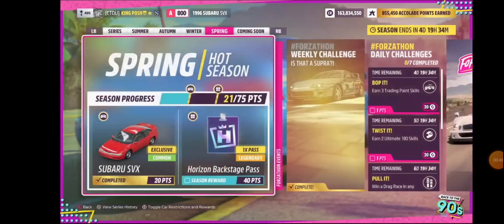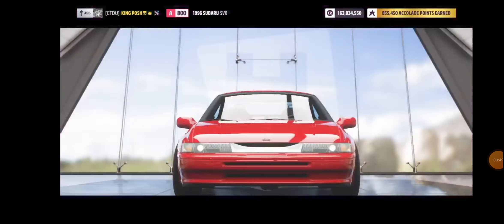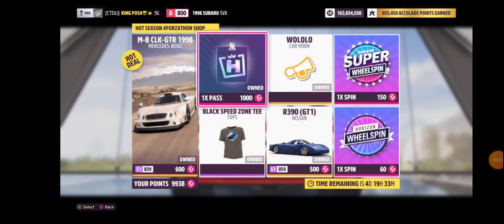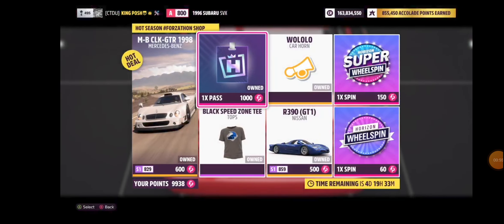If you need more Backstage passes, it's pretty easy to do. You can go to Festival Playlist, go to the Horizon Forza Spawn Shop, and buy one from right here. Once you purchase it, you can go back and purchase the car you want.